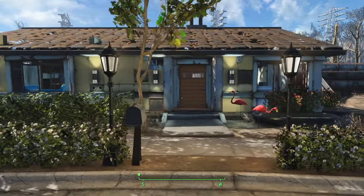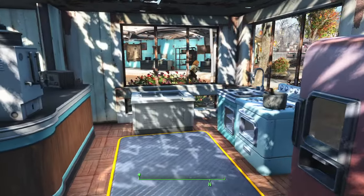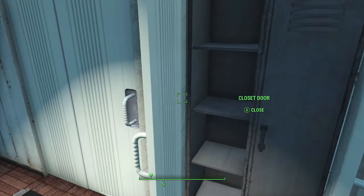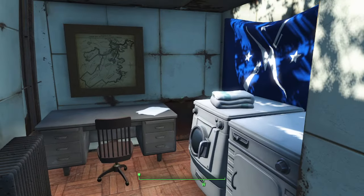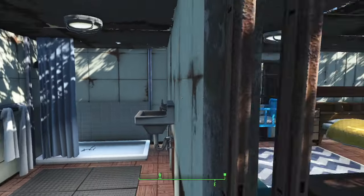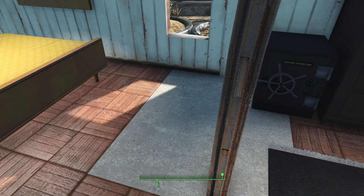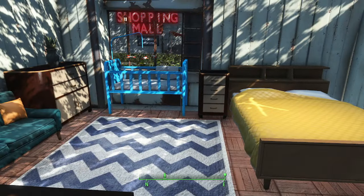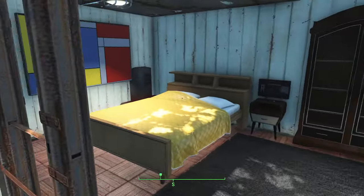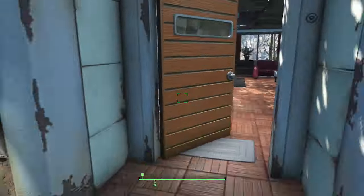Here we have a house for residents of the settlement. I won't spend too long on this since it is just a house for people to live in. There's a little office and laundry — they don't have too much room so they have to squeeze it in. There's a bathroom, and I couldn't get a floor to snap in here so in my head they're still putting the floor panels in. There's one bedroom and another one.